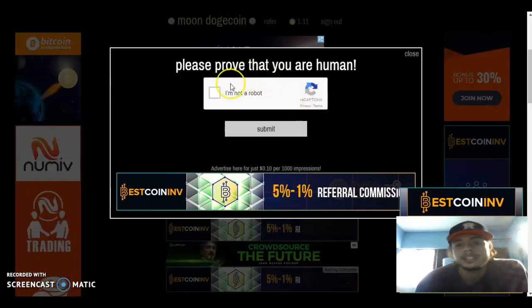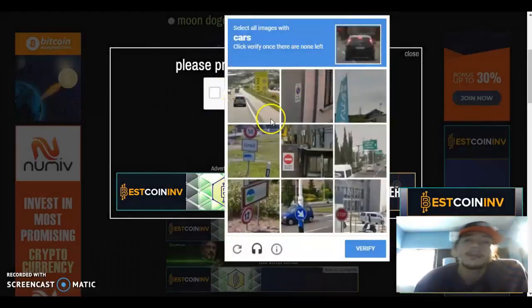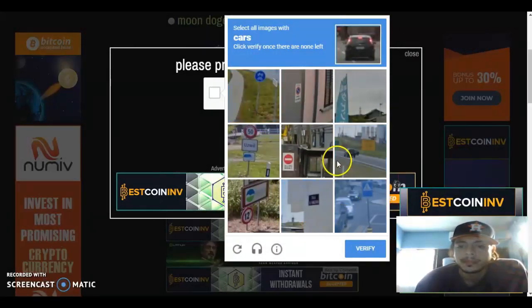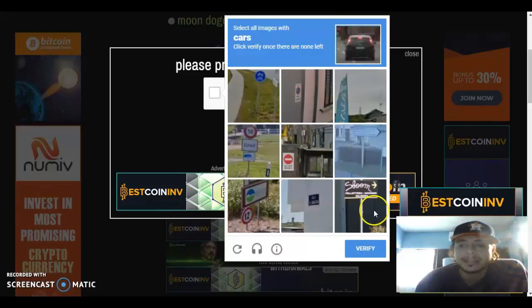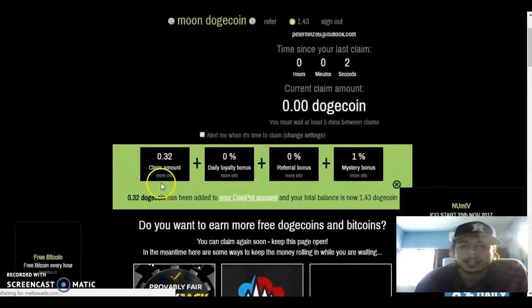Go ahead and click 'I'm not a robot.' If you get a pop-up, just go ahead and cancel it. Click on all the cars you see — click on that one, click on this one. If you need any help, leave a comment down below. Verify it, submit, and easy as that — I just claimed it.